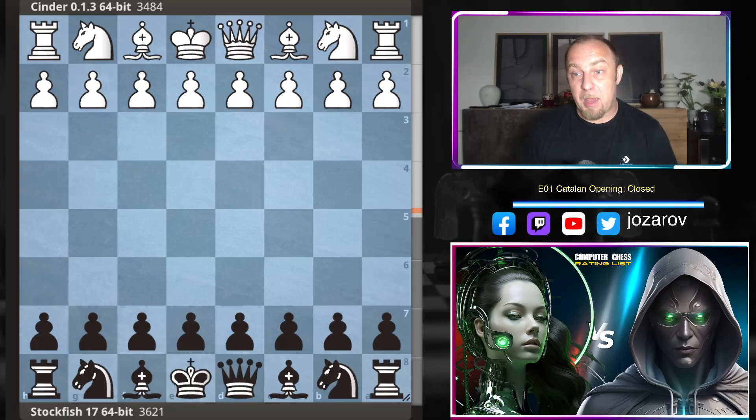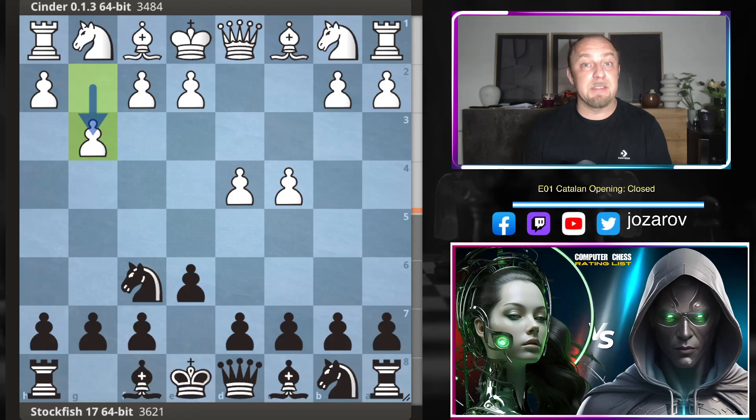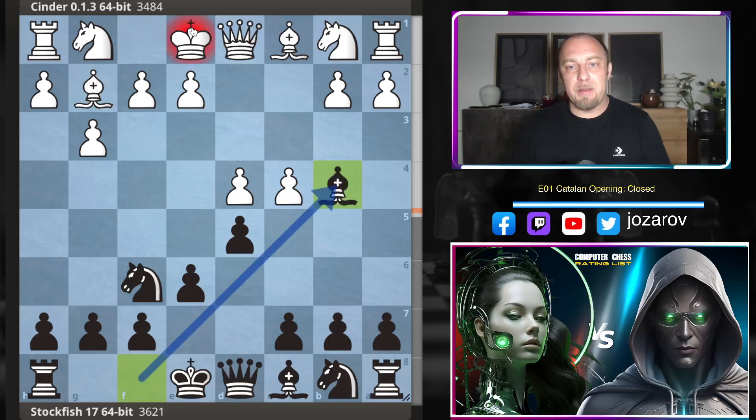Let's now dive into the game. With White, the Cinder engine opened with d4; Stockfish's response was knight to f6. After c4, e6, we have the move g3 — the Catalan opening. Then d5, immediately challenging the center, and after bishop to g2 comes the standard bishop to b4. White now has many options: knight to c3, bishop to d2, or knight to d2.